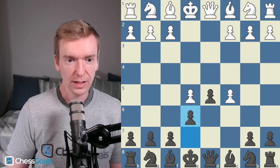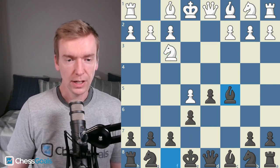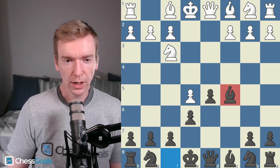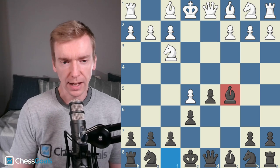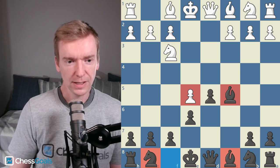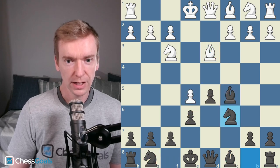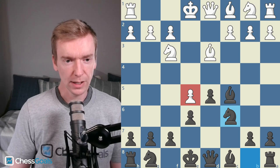D takes C, E6 attacks the Pawn, Knight F3. My opponent Tim is allowing me to win this Pawn, but it's still a decent line for White. The idea is White's going to develop quickly, and this Pawn on E5 makes it a little bit difficult to get this Knight in the game, and the Bishop on C8 is trapped in by this Pawn chain. We see Bishop D3, Knight C6. My idea is to pressure this E-pawn — that's the weakest Pawn on the board.